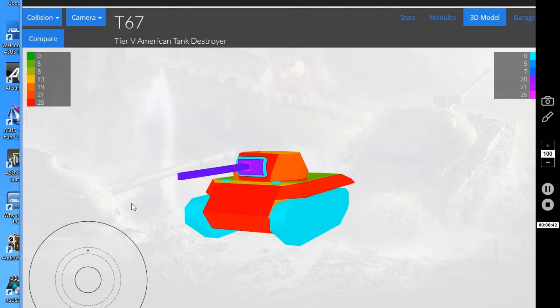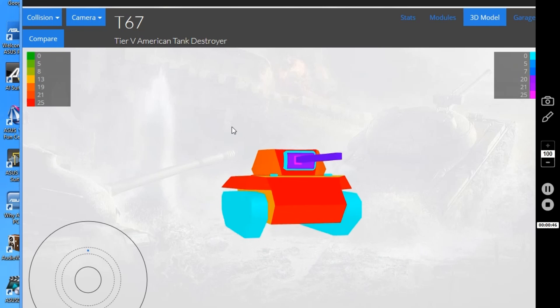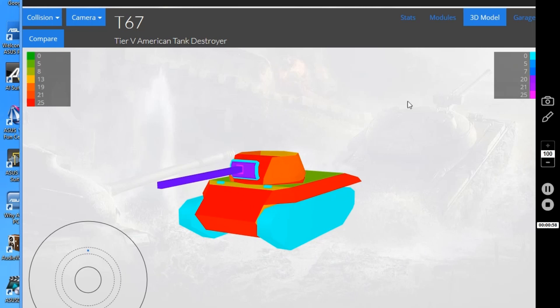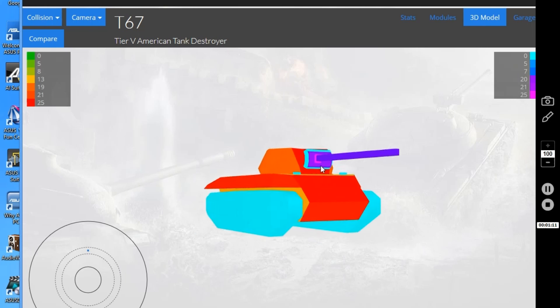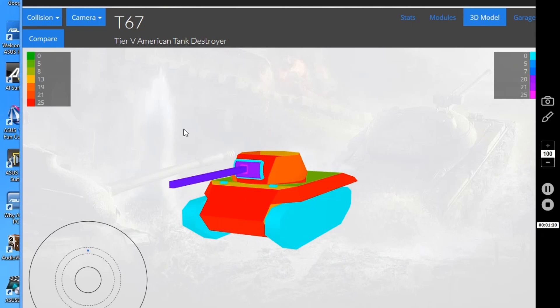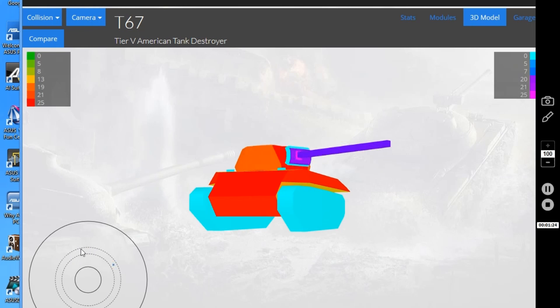The T67 relies entirely on mobility and camouflage to get into positions and remain unspotted while shooting. Keep an eye on the map — when reds start getting within 300 meters, think about repositioning to another undetected position, otherwise they'll spot you, target you, and kill you very quickly since you only have about 360 hit points. If you bounce off this tank twice in a row, just chalk it up to hitting an auto-bounce angle.